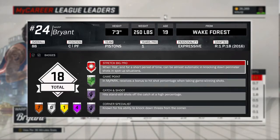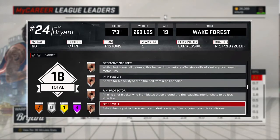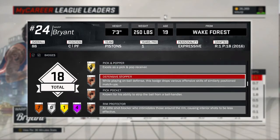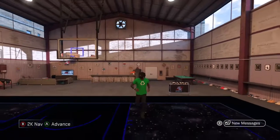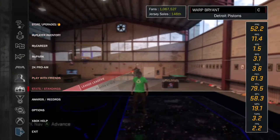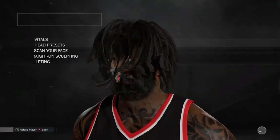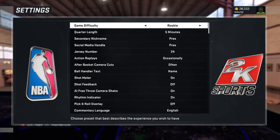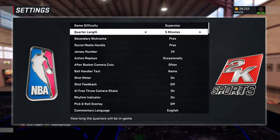Right here I'm just showing you — I have it. It's actually not even that hard, and this is going to be for stretch bigs. First off, you want to have it on Superstar so they intercept the ball a lot easier. Quarter length just depends on if you want to take breaks between games or if you just want to grind and get it faster.